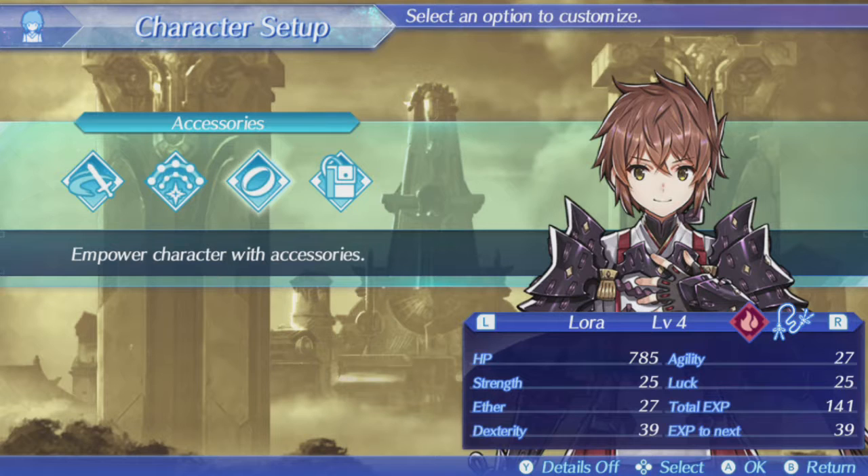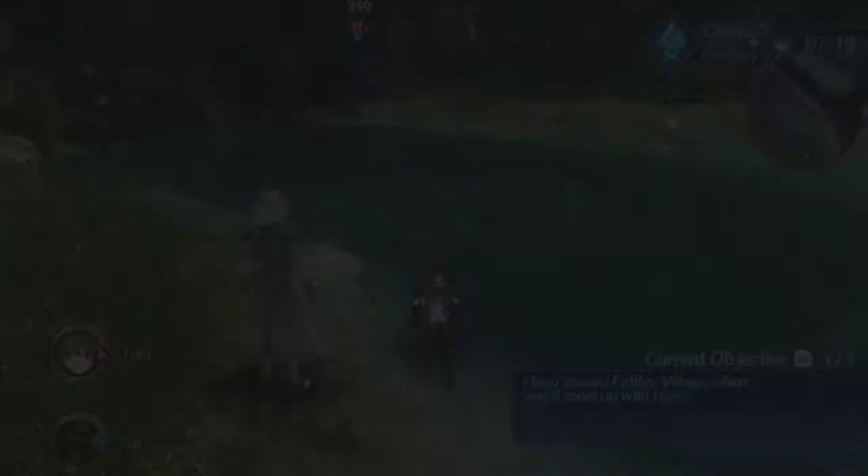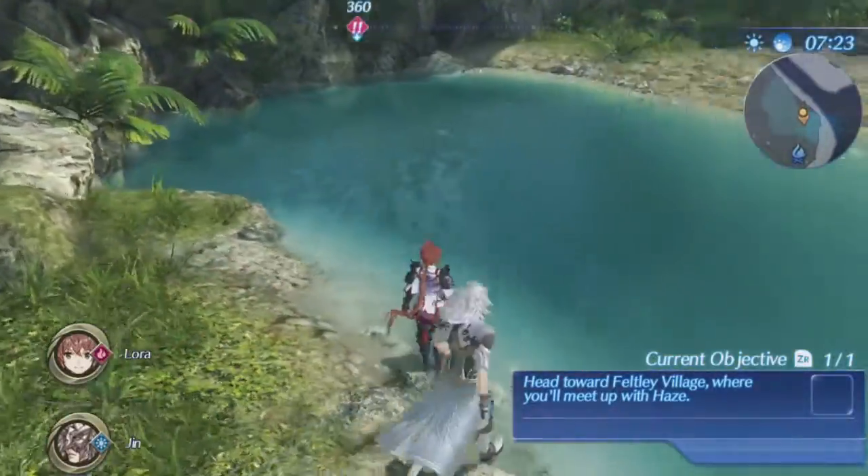And Xenoblade Chronicles 2 diverted again just as much from Xenoblade Chronicles. What it actually did was return to the storytelling variety — going back to a very linear story where you didn't really get chapters, or missions, and then side quests that you would need to do before unlocking a specific chapter, as in Xenoblade Chronicles X.